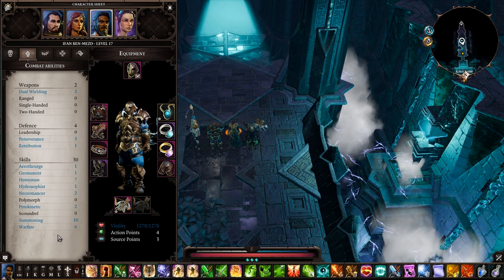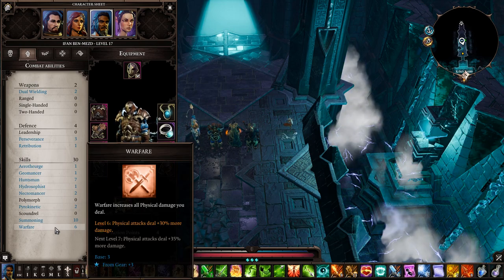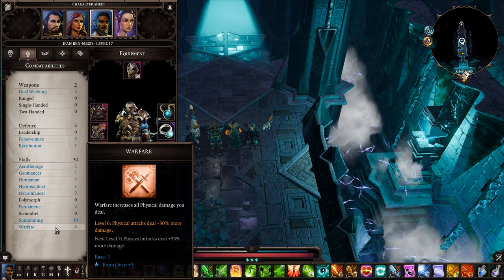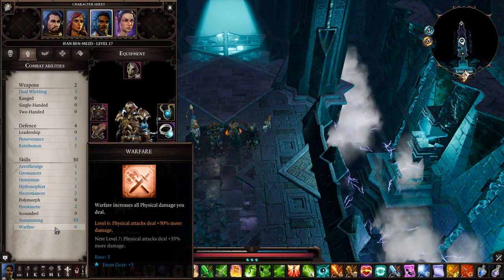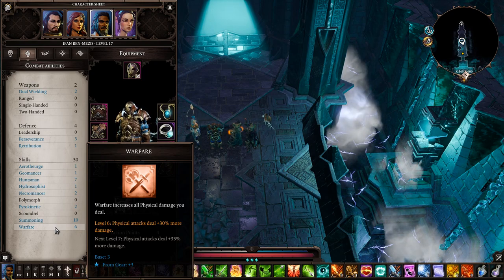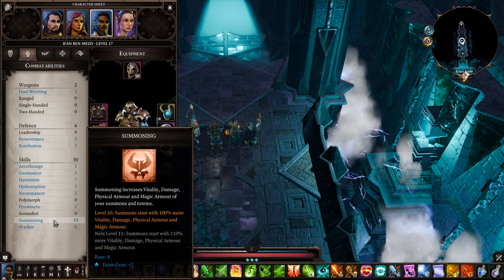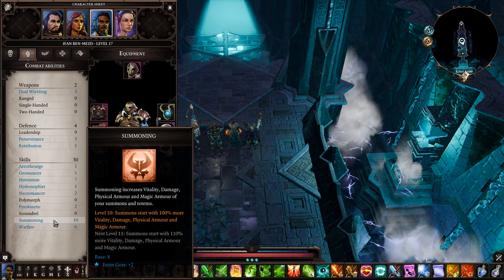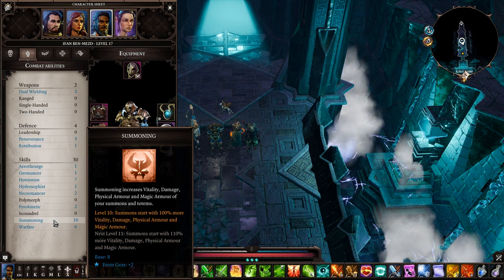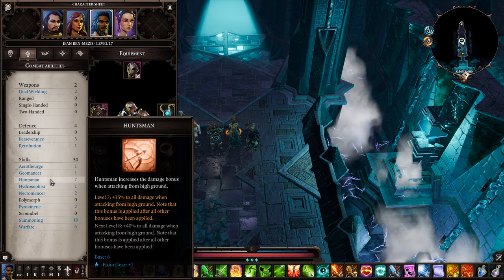For combat abilities, my main focus is Huntsman and Summoning. I'm going to rush Summoning to 10 so I don't need items to boost it. Warfare: I put it at five and kept it there — my physical damage is much higher and five is enough, trust me. Summoning at 10 makes your Incarnate grow big and do massive damage. Charm is useful, Soulmate is great. He also started with Pyro — kept that one point.